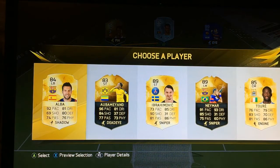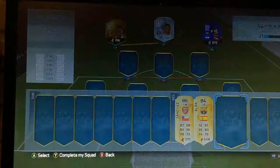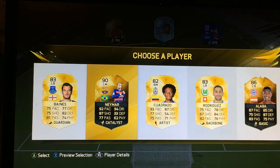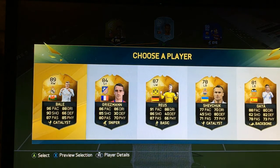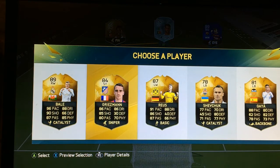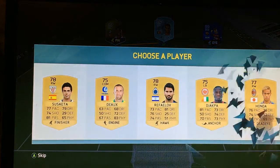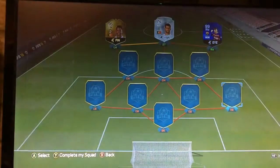He's giving me Neymar again, but Alba's a great left back so we're gonna take him. Actually gonna take Neymar this time because he obviously wants me to get him. Oh, Bale and Griezmann at striker — we've already got a right winger so we're gonna have to go Griezmann. Apparently he's rubbish but we need a striker.